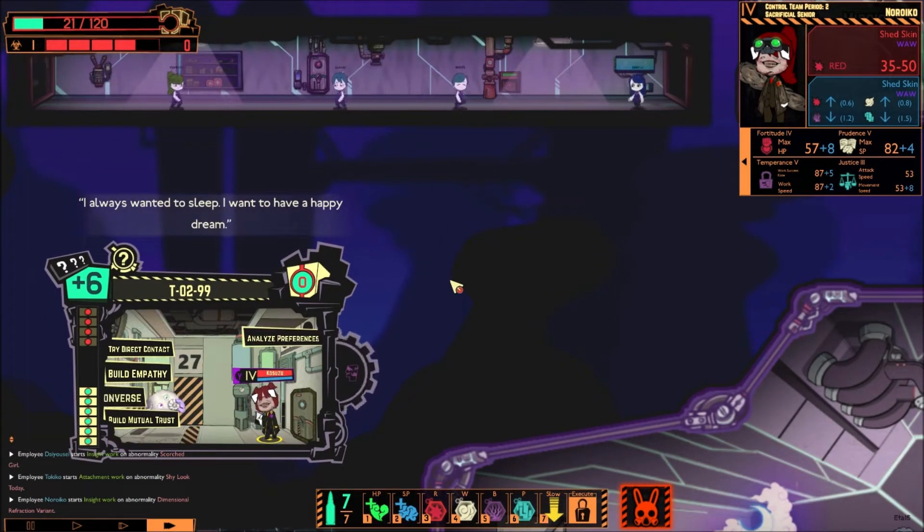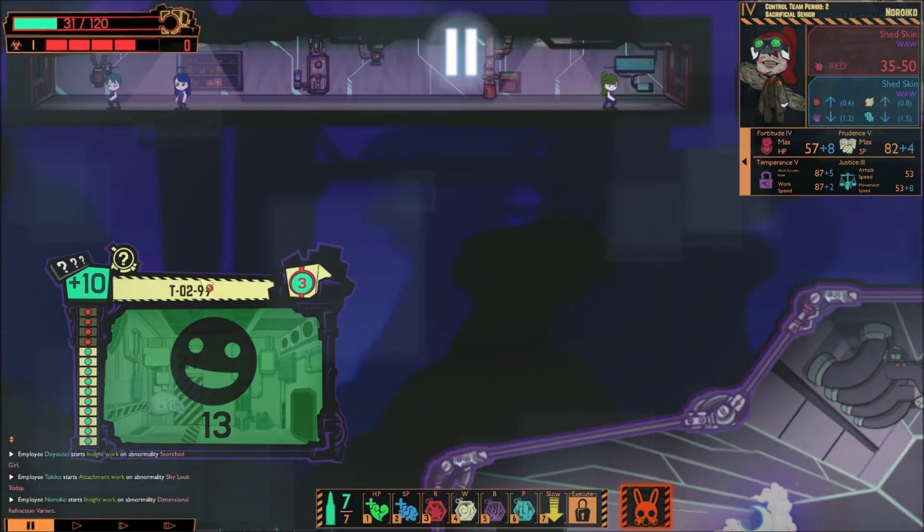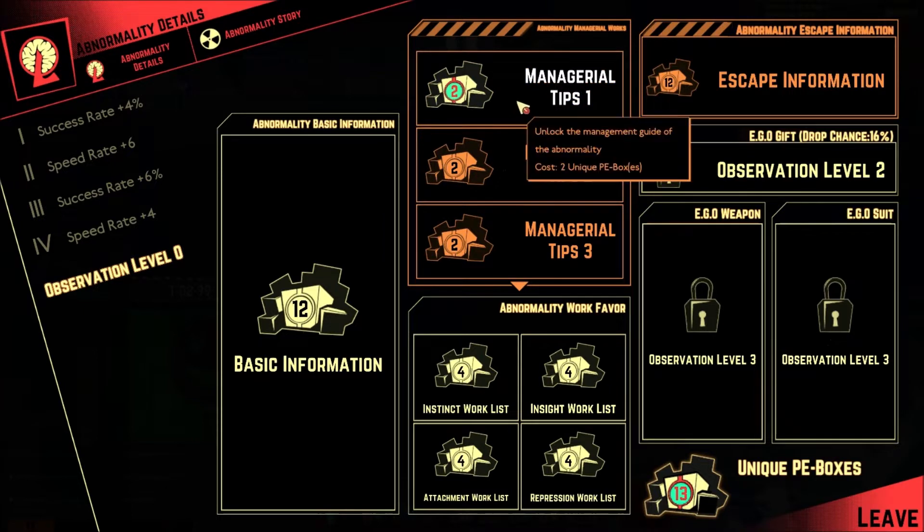T0299's dream is sublime, it shows everything. Black damage gives happy dreams, but this happiness is unreachable and chips away hope. Always wanted to sleep, wanted to have a happy dream. Not bad. Let's go ahead and go over the managerial tips.